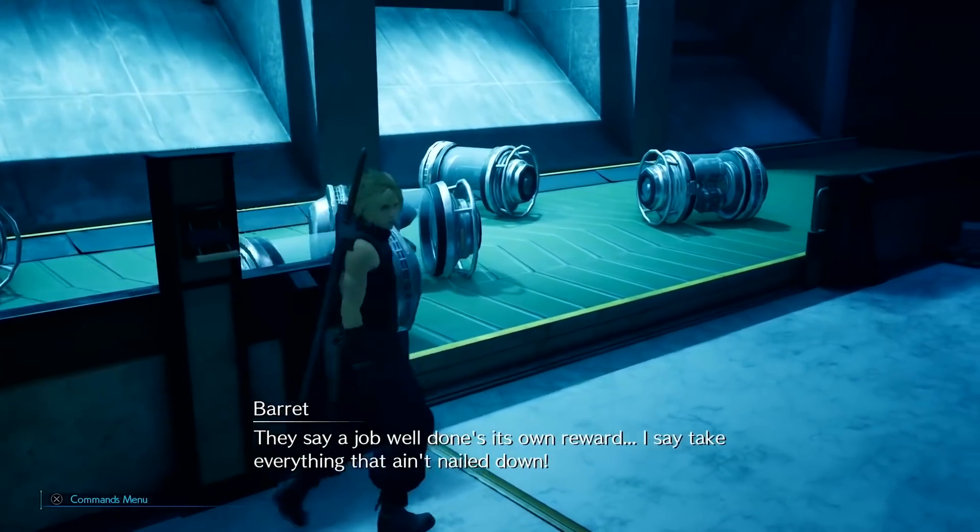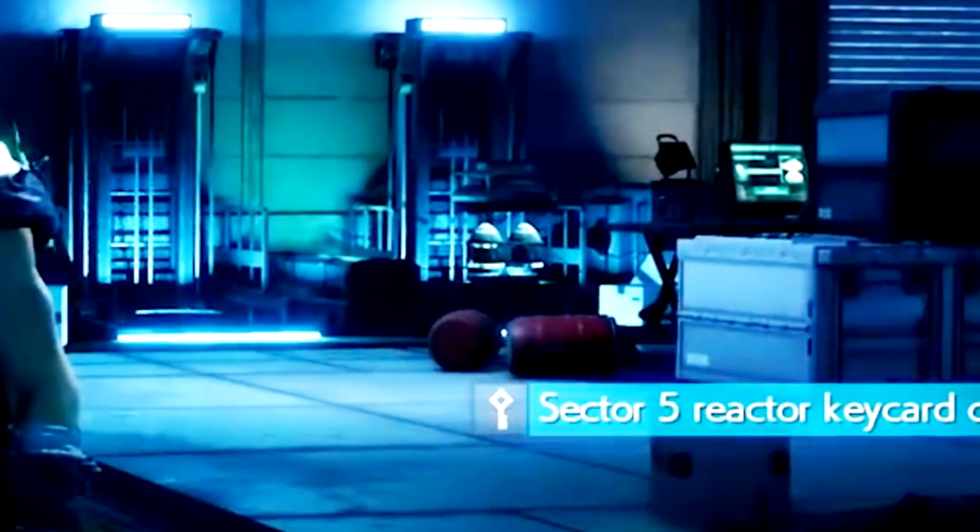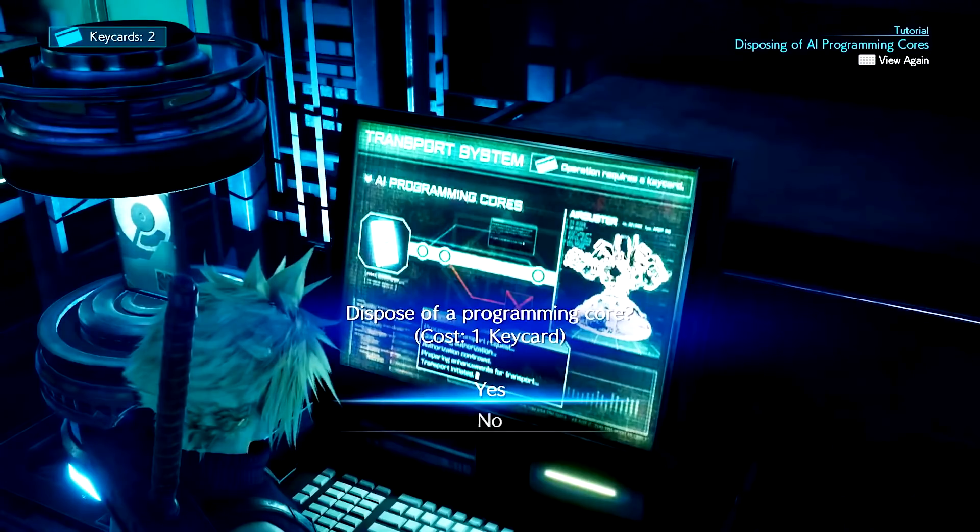It's also interesting to note that while exploring the reactor, you find massive amounts of the parts you can disable on the Air Buster. This leads me to believe that reactors are not only for mako energy production, but also for the mass production of Shinra's weapons and machines of war. This adds a layer of depth to the reactor's lore and makes Shinra much more efficient than we've ever really seen before.